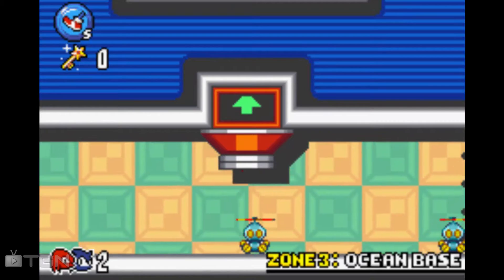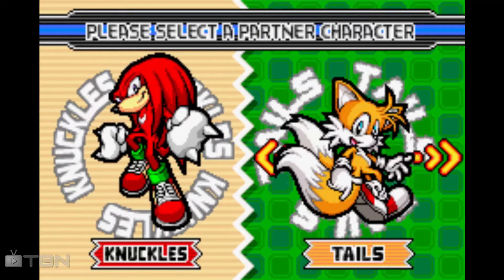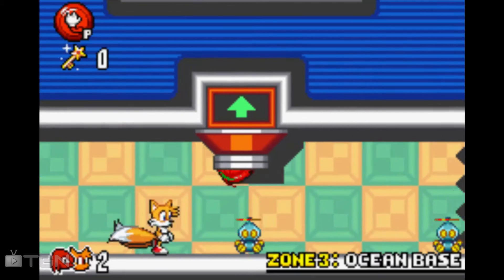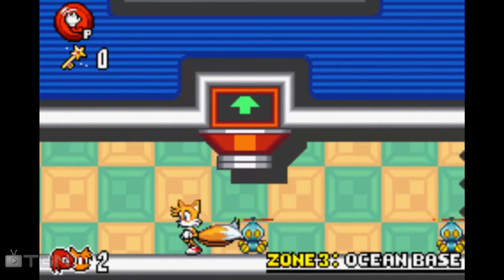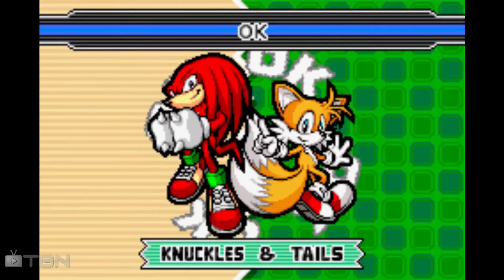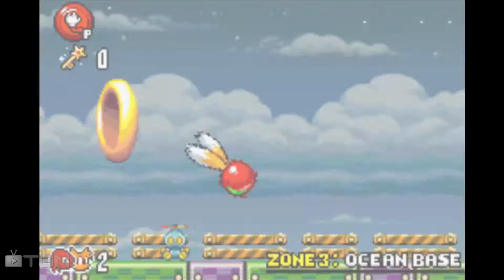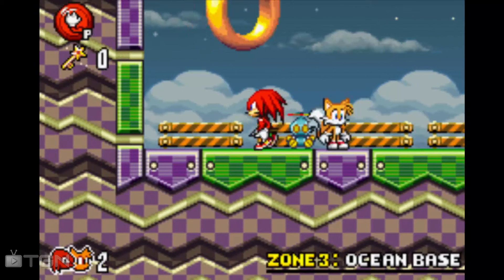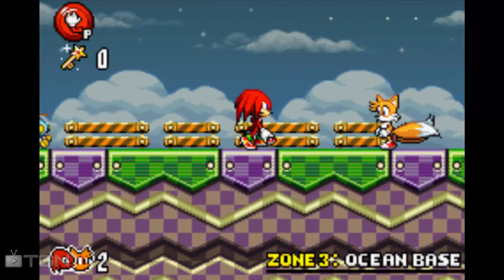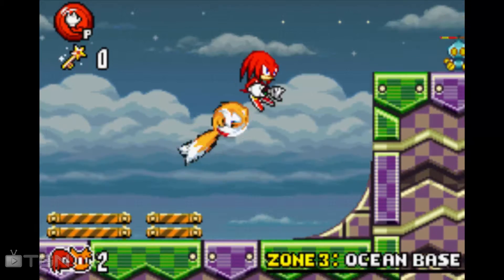Normally, if he had his partner set to Tails — which we can now show you — Knuckles has his glide, as well as a bit of a double jump to go along with it. Yeah, that's actually pretty good.